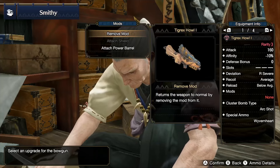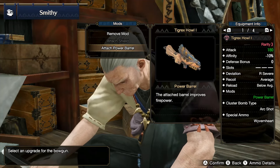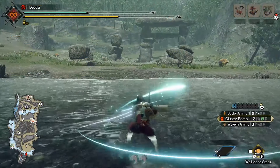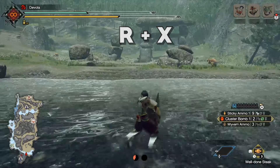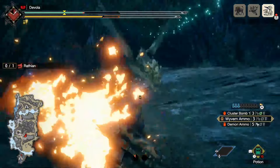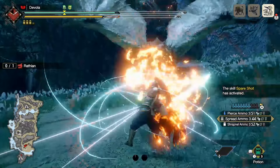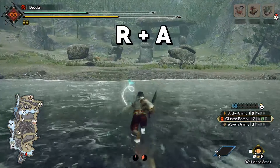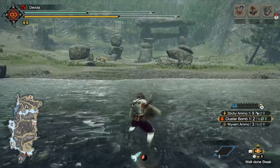At the blacksmith, you can attach a shield or power barrel. The shield can be very useful due to the weapon's sluggish mobility, but if you're confident, go for the power barrel. As for default wirebug attacks, R plus X is a counter manoeuvre which allows you to vault backwards upon firing. Note that the charge animation exists to aid in lining up the shot — it does not actually increase damage the longer it is charged. R plus A is a dashing manoeuvre; I recommend ignoring this and slotting in evade extender instead.